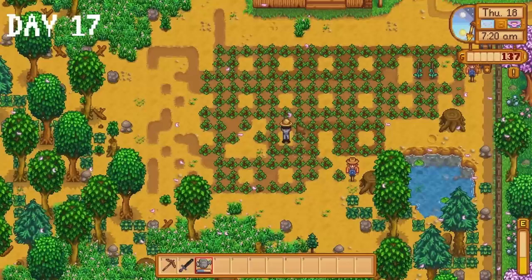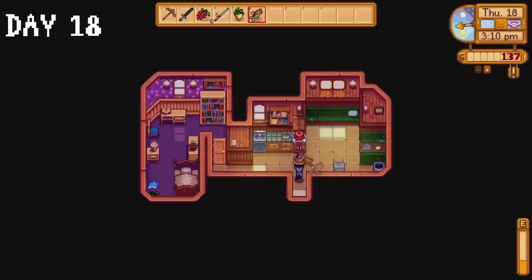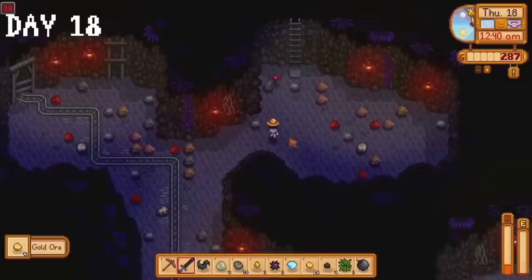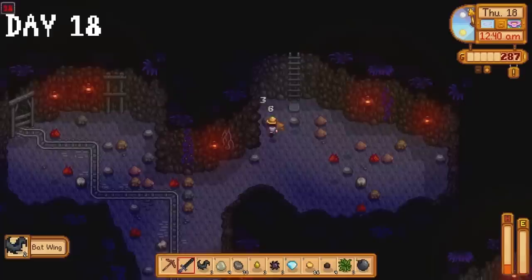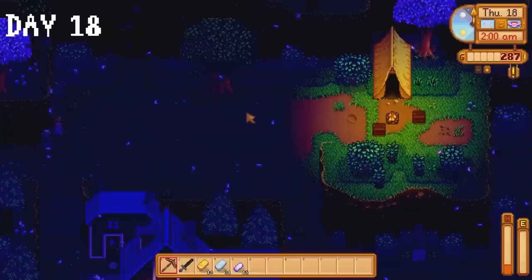Day 18 — water as many crops as we can, collect salmonberries, finish watering crops, go fishing and catch a smallmouth bass which I give to Penny to complete her quest, give a parsnip to Pam for her birthday, and continue our escapades in the mines. We make it down to floor 98 but I don't want to push my luck too far so I head back home. I did not make it home — I passed out by Linus's tent.